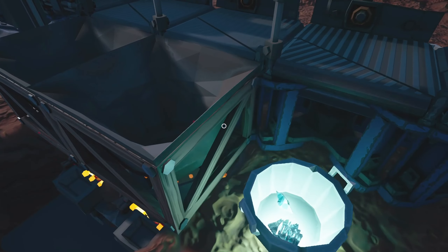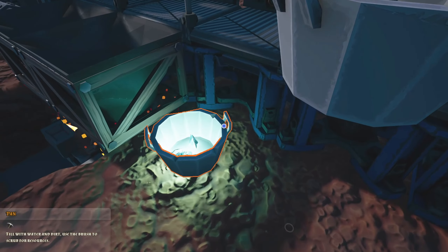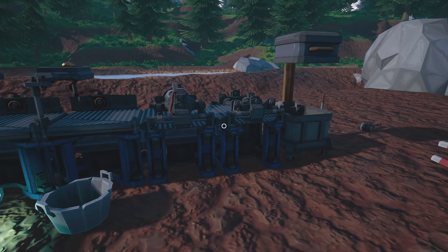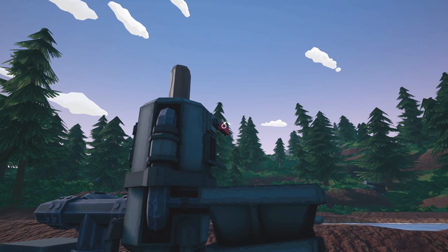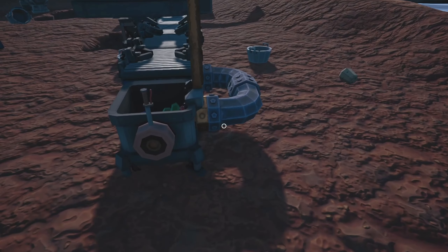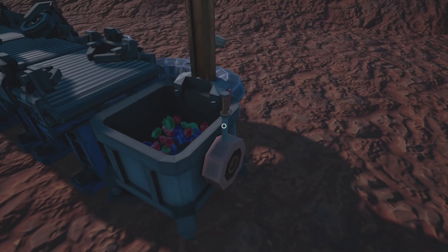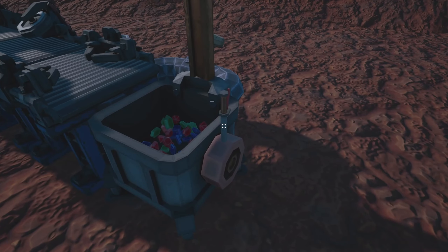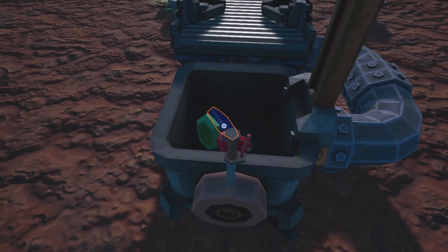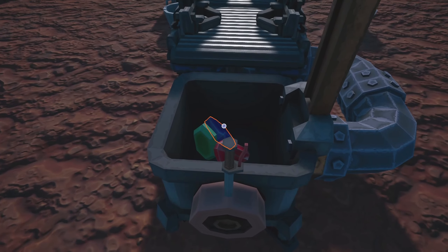This one goes here, and this one goes in here like this. Let's turn on the drill. We have a whole bunch of uncut gems in the system now — you can see they're being cut as they go through. Now we have three big ones: a big ruby, a big emerald, and a big sapphire.